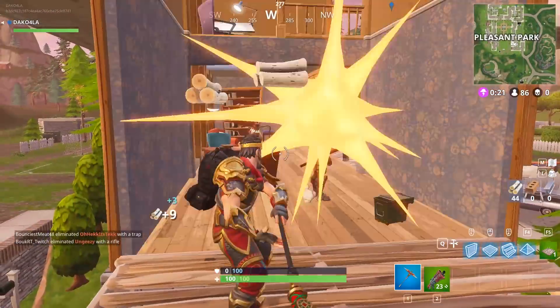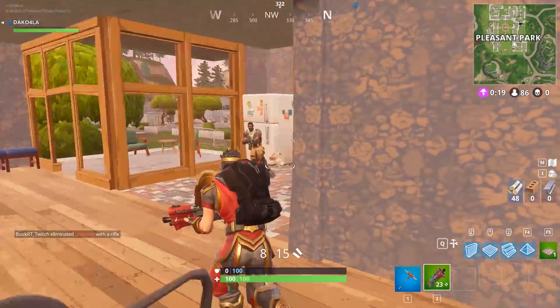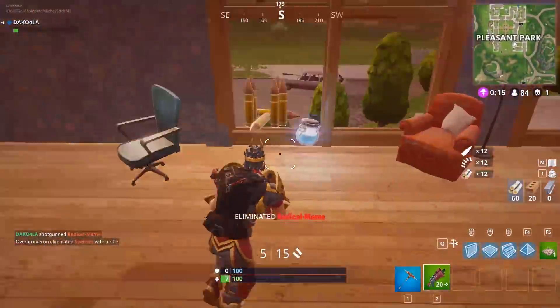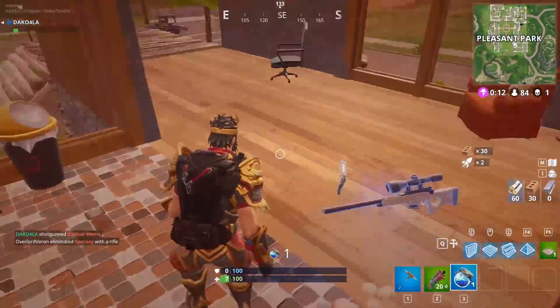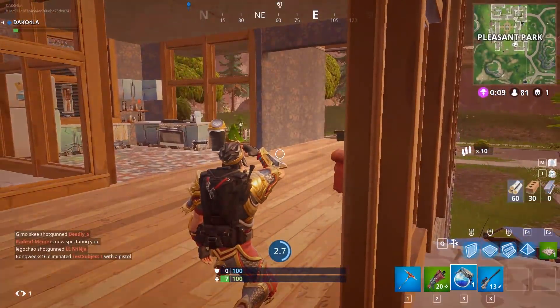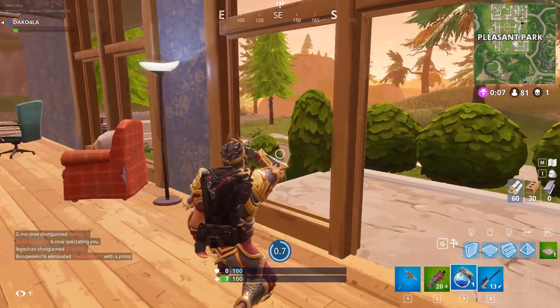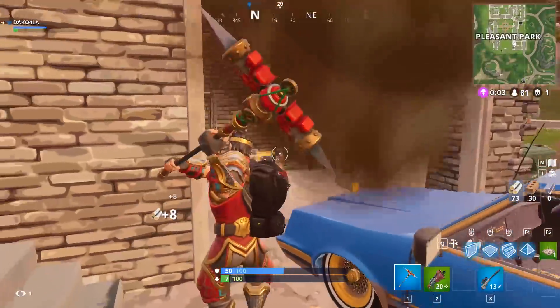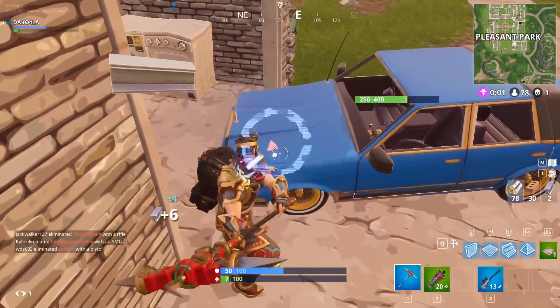This new glider is so dope, and it goes perfectly with my Wukong skin, my Wukong harvesting tool, and all that jazz. I'm really digging all of the content that has come into Fortnite Battle Royale. I'm so glad they introduced this glider, and I'm glad that it's not just a basic standstill dragon — I'm so glad that it actually moves and stuff. It's freaking awesome.